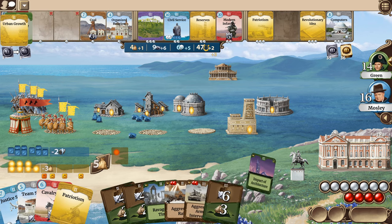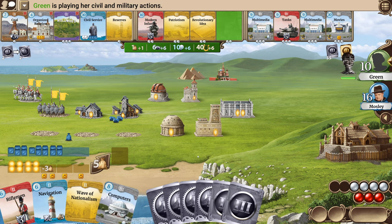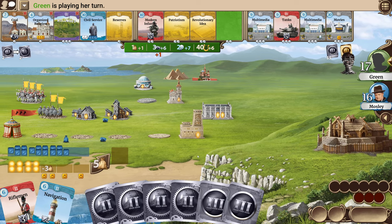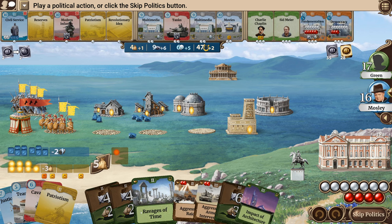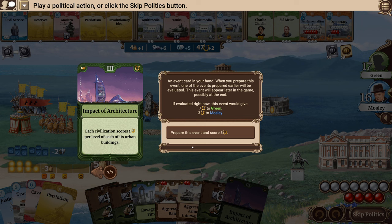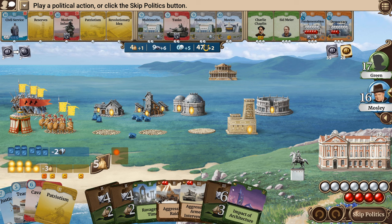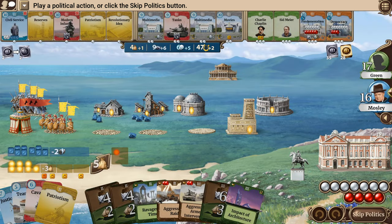Each civilization with a leader not from the current age must remove that leader. Good thing I just upgraded to Winston — he is doing okay. This is the last age, by the way. Impact of culture — that's not going to help me at all. Age three is when you start getting cards that gain victory points at the end of the game, and that's not a good one for me to play. So I think I'm going to go ahead and skip.